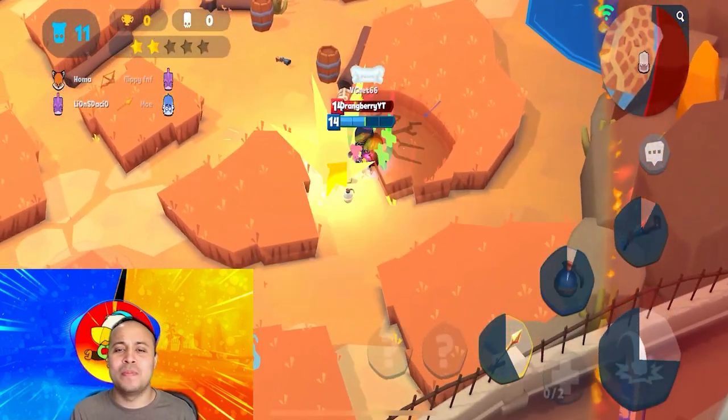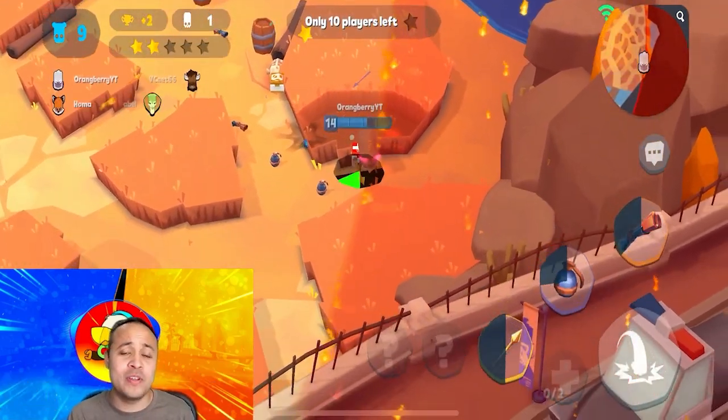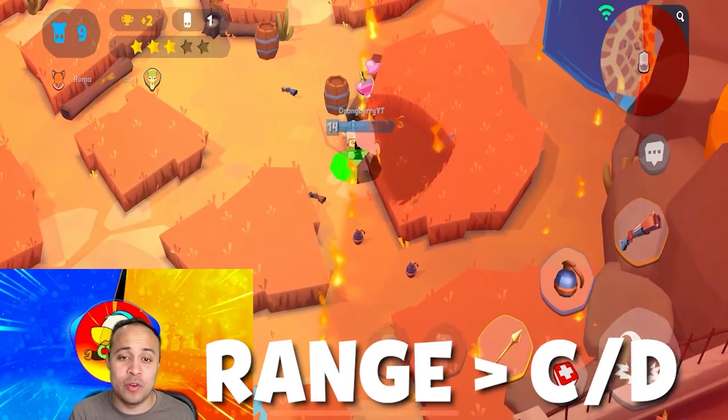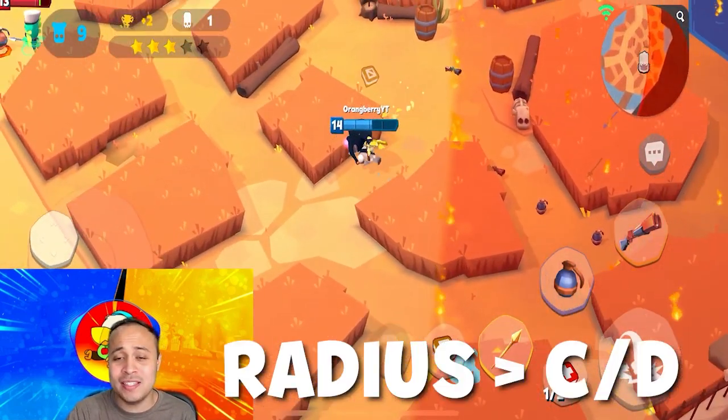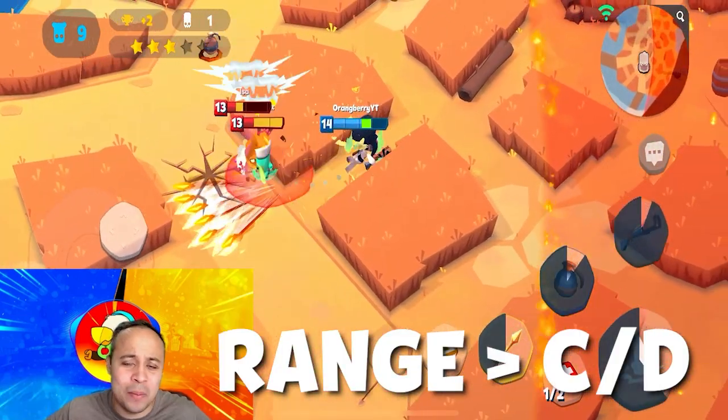The next step on the road to being the strongest banana is you will have to have your points in the right weapon traits. For spear, you're going to want to max range first, then you're going to max cooldown reduction. For bomb, you're going to max radius, then cooldown reduction. And for shotgun, range again, then you're going to max cooldown reduction.